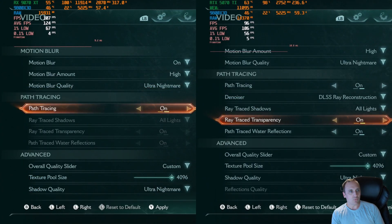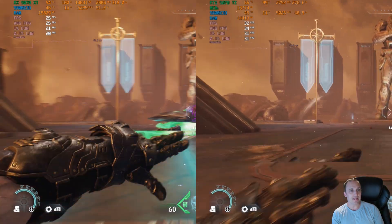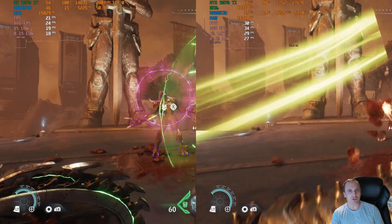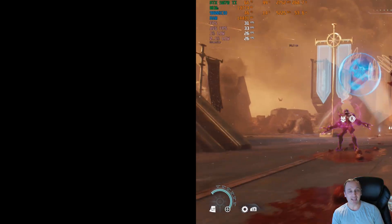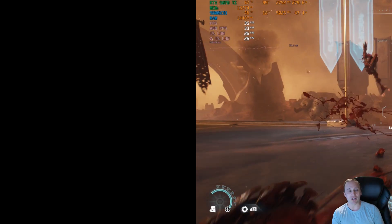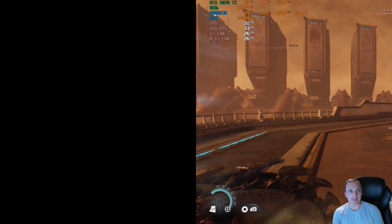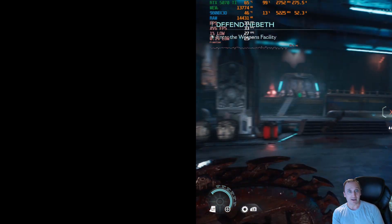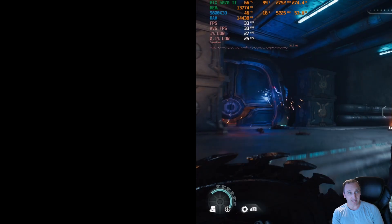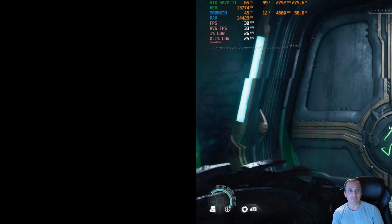Let's see how well it goes with path tracing turned on. In this case, both cards are struggling at 1440p. Unfortunately, the 9070 XT crashed on me — Adrenaline crashed and I couldn't play the game. With native path tracing at 1440p, it was just too demanding. But as you can see, the 5070 Ti can still manage to play it — not very high, but we are getting an average FPS of 33 with a 0.1% low of 26.